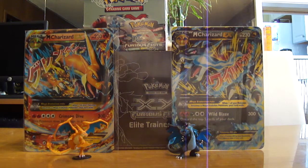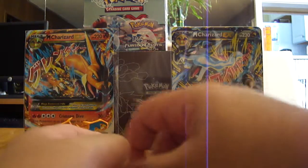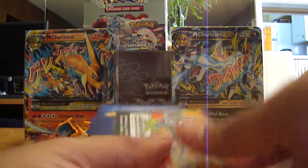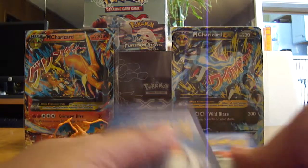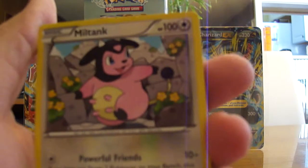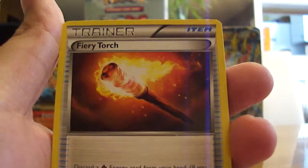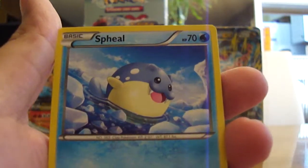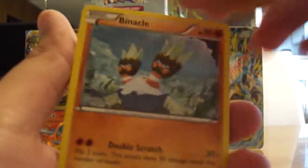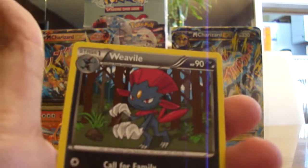Next we're going to open up Flash Fire, with Mega Charizard Y on the cover. This one starts off with a Miltank, Rapidash, Fiery Torch, Bunnelby, Spewpa, Spritzee, Binacle, Stunky, Seedot, and a Weavile regular non-holo rare.